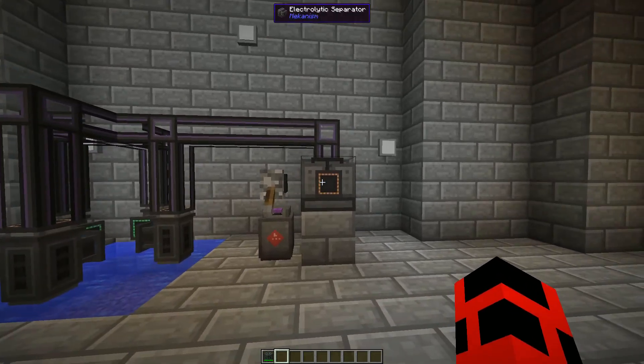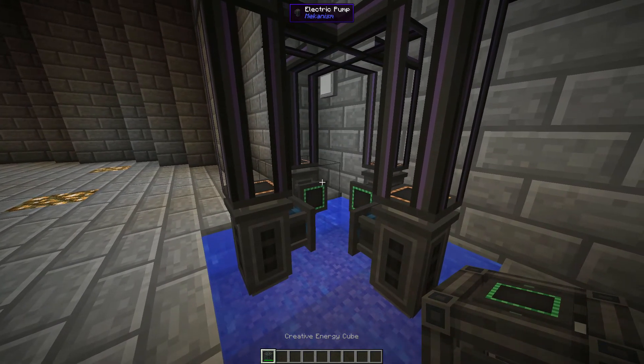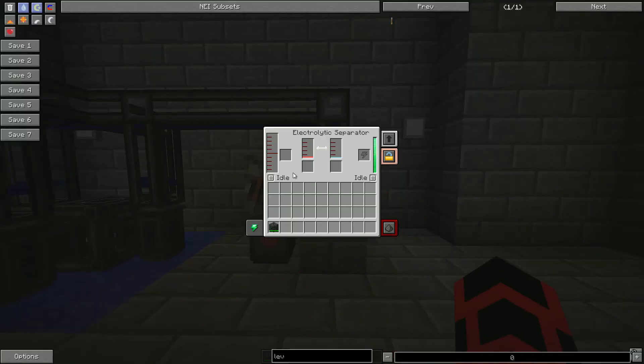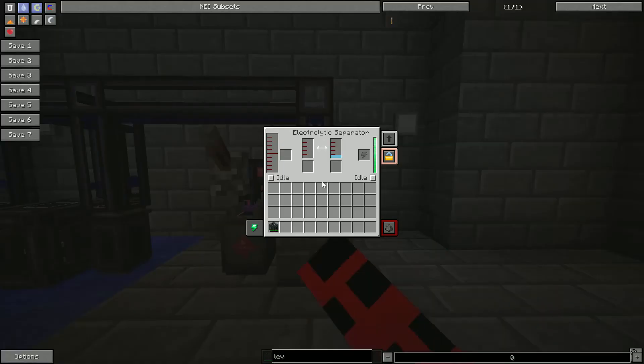Heavy water is turned into deuterium with an electrolytic separator. Here I already have four filter pumps set up. Because heavy water is produced so slowly, it's a good idea to run four at the same time so that the electrolytic separator continually produces deuterium. The electrolytic separator will turn the heavy water into deuterium and oxygen, which are gases and require pressurized pipes instead of mechanical pipes. You can set the excess oxygen to just be dumped into the environment by pressing this button in the GUI.